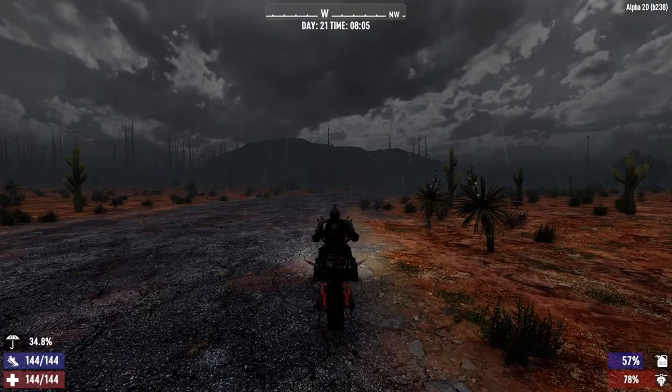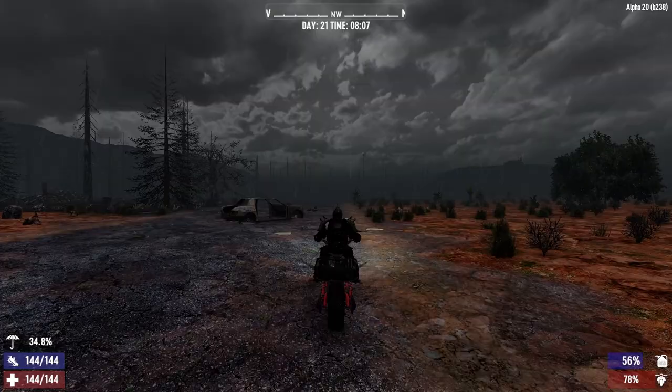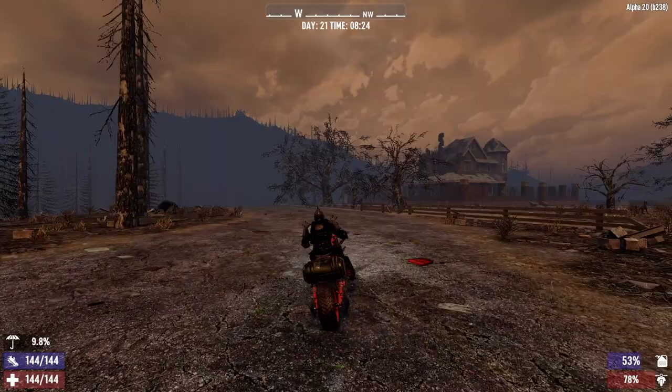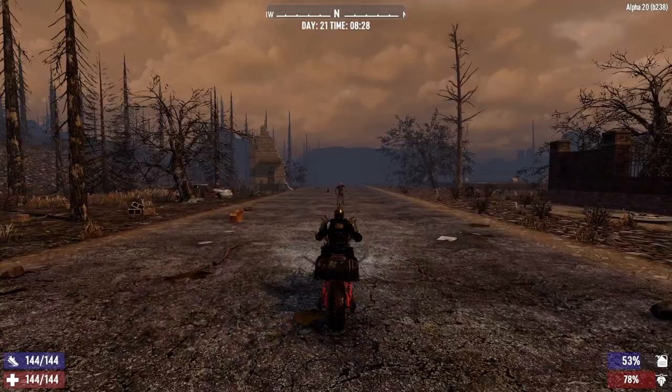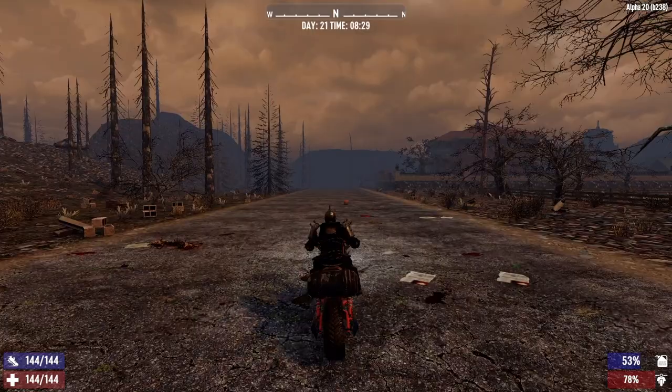It looks like we're right about there — this should start turning north. It is beautiful. This is looking good. If we push north here, that will take us into the heart of the city, which I'm not going to do just yet. I want to stay on the main road, hug the perimeter of the city. We're turning north here — that's how we're going to find the trader.